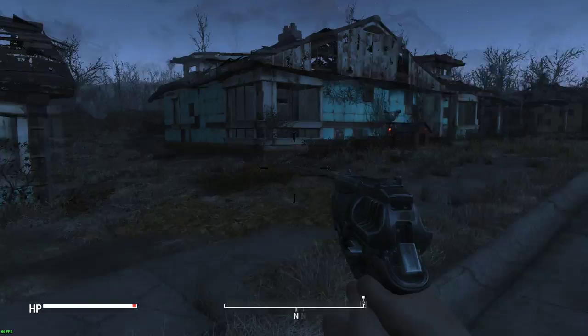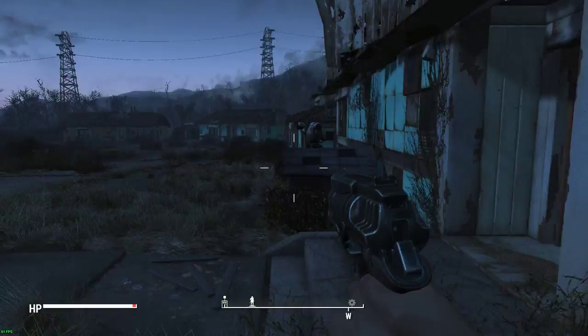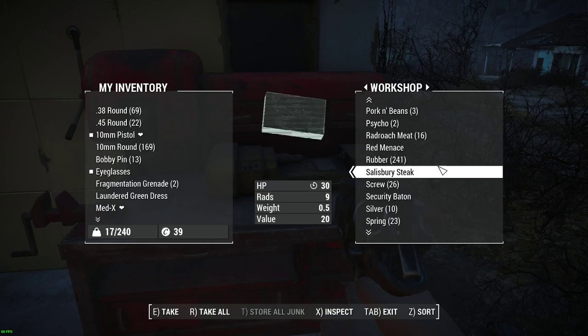Basically we did the vault, we came to Sanctuary, we cleaned up Sanctuary and as you can see everything's looking nice and tidy. I've basically broken everything down and if you have a look at my workshop now, look at all the building materials I've managed to get.